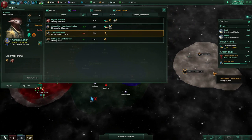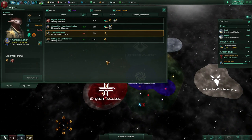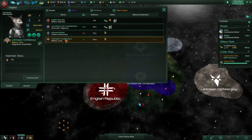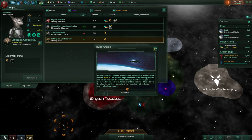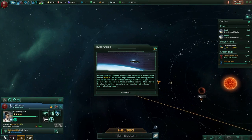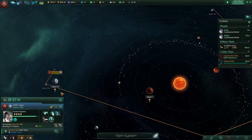We could build an embassy over there. They have xenophobia and we're repugnant — they have an embassy with us apparently. Towed asteroid — for some reason someone has towed an asteroid into a stable orbit around Ajaan 6. The massive engine sections and braking thrusters can still be found on the surface although they have long since been rendered inoperable. Whoever did this also mined the asteroid for minerals, seemingly abandoned shortly after they began. Ajaan 6 should gain three research as it does.